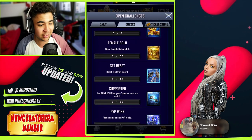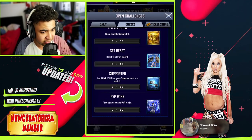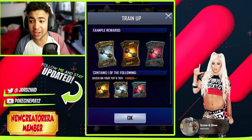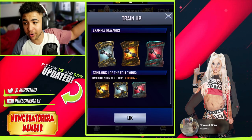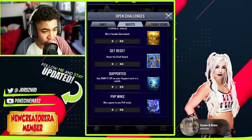Get resets — reset the draft board 40 times. Super coins time. You guys have got super coins? Use them, that's what I'm going to do. Then support — use pump up support as a support card in a match. You guys can get those from the Twitch drops that are live on KingKittenStream right now.